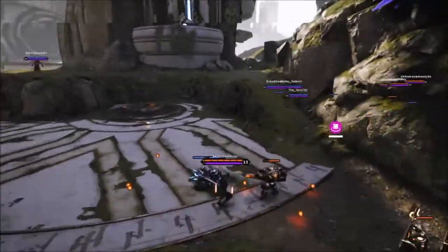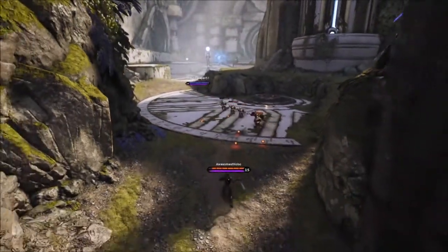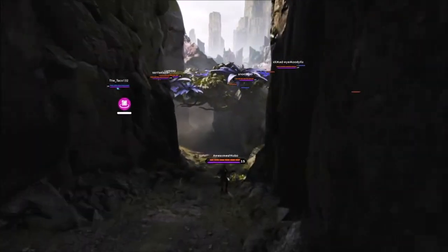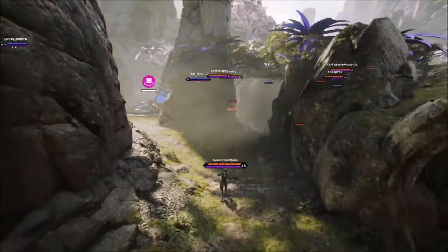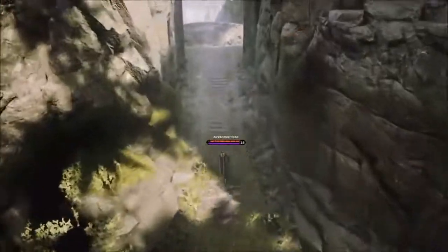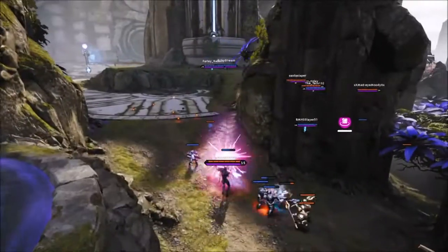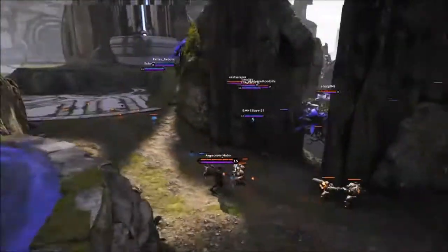To summarize: the first point was to understand the hero you're playing and the role you have in your team composition. The second point is to understand the current meta — what works best and what doesn't. For rangers, building a good amount of health to keep you in the fight alongside lots of damage is good, but building full damage, attack speed, and lifesteal doesn't really work anymore.